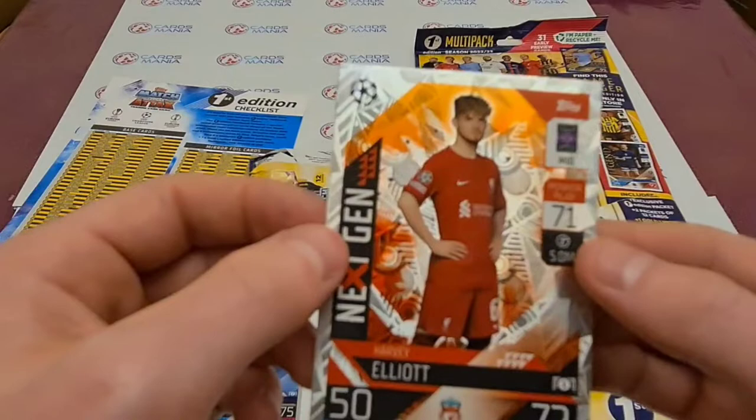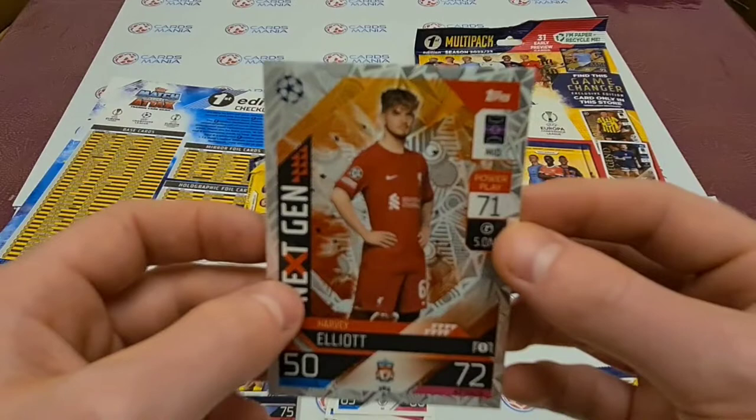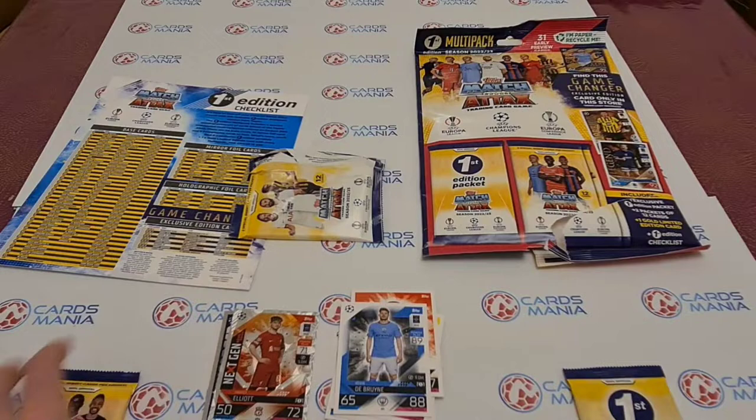We have an enforcer — Mahmoud Da Hood — and then a Next Gen Harvey Elliott. I liked the Next Gen cards from last year but that does look very nice, I can't lie. That is a nice card.